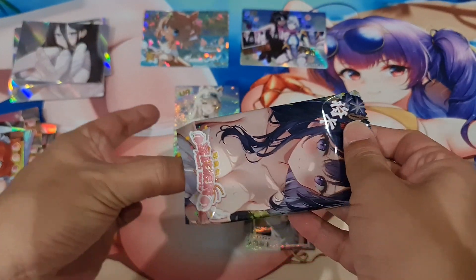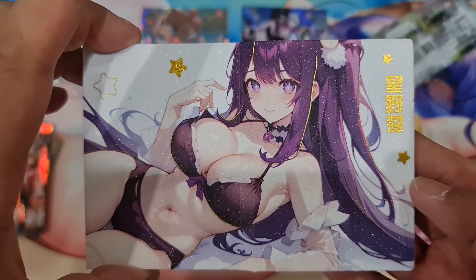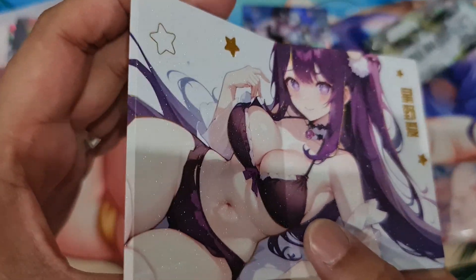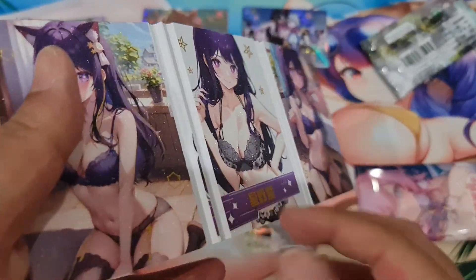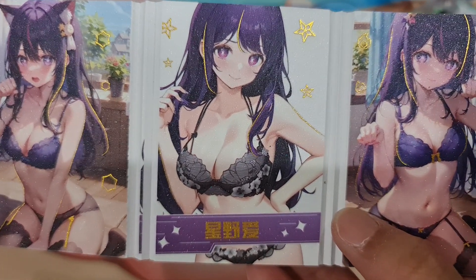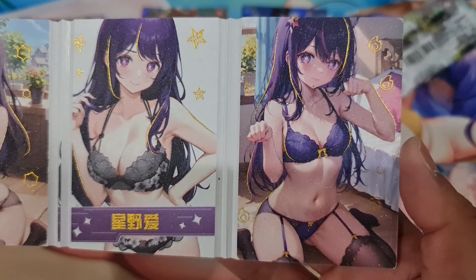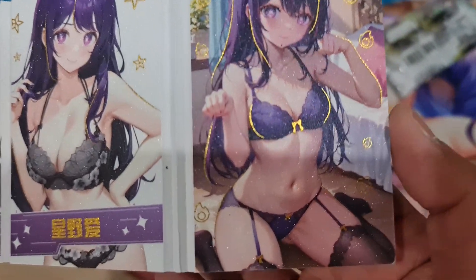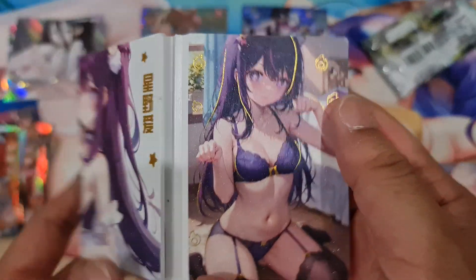And lastly, the box topper — a really big booklet. Very cute. And cat girl, and cat girl underwear, and cat pose, and cat pose.